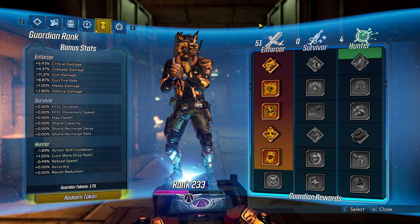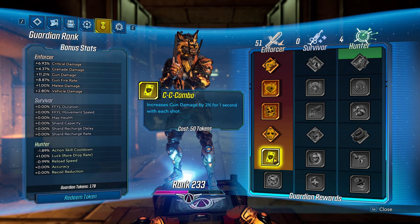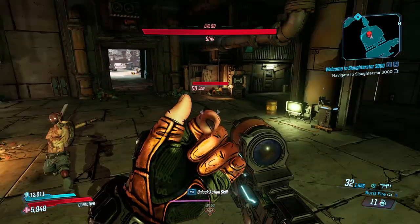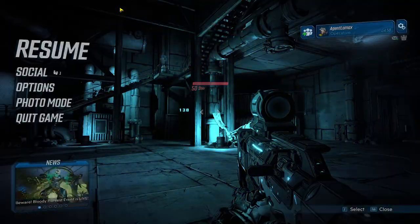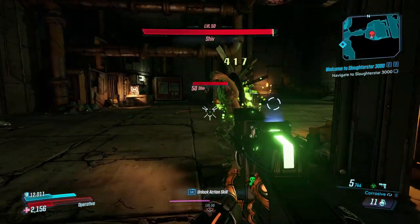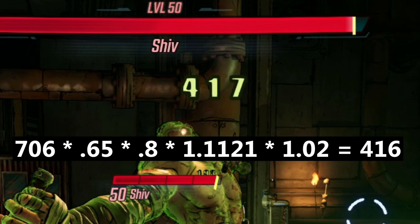Now for Guardian Rank — there are two things that are going to affect your damage number. The first is obviously the passive gun damage stat, and the second will be the Combo perk, which increases the damage of your first bullet that hits an enemy by 2%. We'll start with these modifiers: minus 20% damage and a whole bunch of elemental resists. Using this Cryo SMG, we deal 130 damage. We get this by taking the SMG's base damage of 287, multiplying it by 0.8 for the 20% gun damage penalty, then by 50% for the cryo resistance, then by 1.1121, where the 0.1121 is the gun damage bonus from Guardian Rank, and then 1.02 for the Combo perk's 2% increase on the first shot. We'll look at the Corrosive Blaster next with the same modifiers. It deals 417 damage on the first shot. The base damage is 706, so we multiply this by 0.65, then 0.8 for the 20% less gun damage, then 1.1121 for Guardian Rank, then 1.02 for Combo to get 416. Close enough.